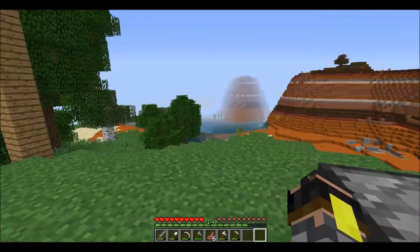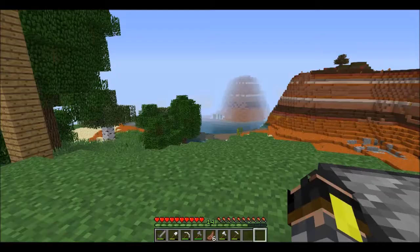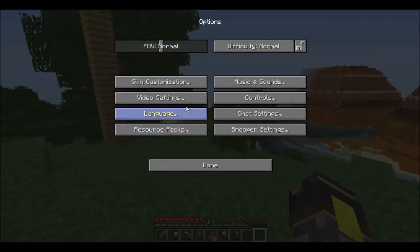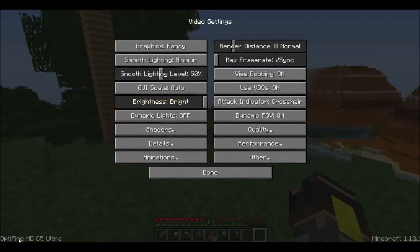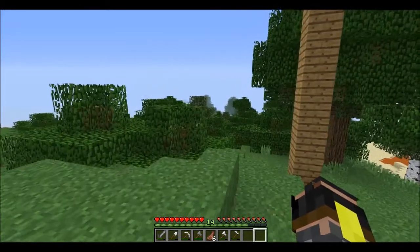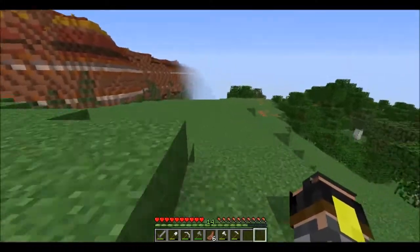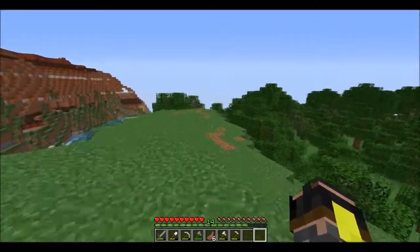I think that's all mods we have installed because I want this to be as vanilla as possible. Let's take a look at the mod list: we have Minecraft, Minecraft Coder Pack, Forge Mod Loader, Minecraft Forge, and that's all — except for Optifine HD C5 Ultra.